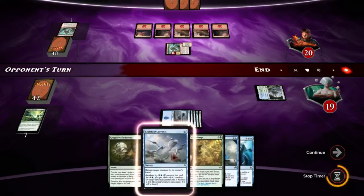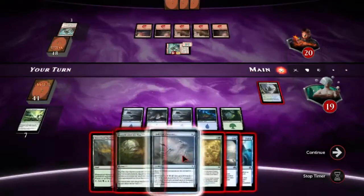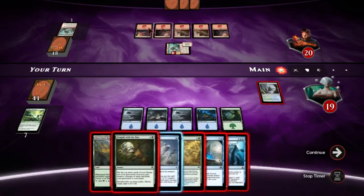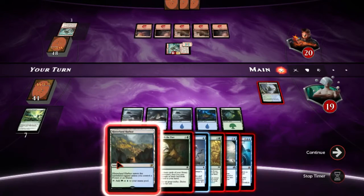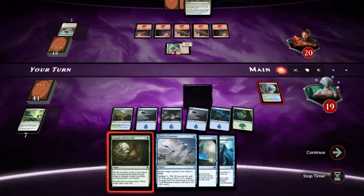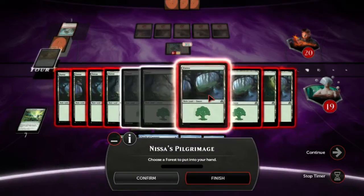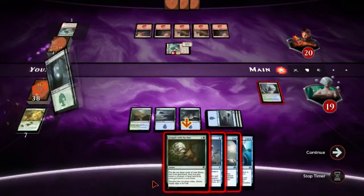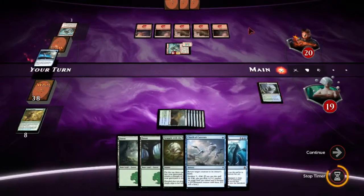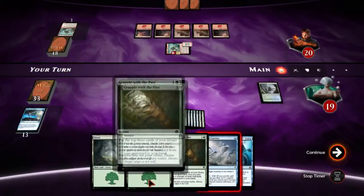And then we'll get the Vexing Scuttler back whenever it gets milled with this Grapple. Although he played nothing, that makes me not want to just pop something off. Maybe a Pilgrimage. Snap off this Pieces of the Puzzle — another Grapple. Scuttler goes to the yard, and we're in business.